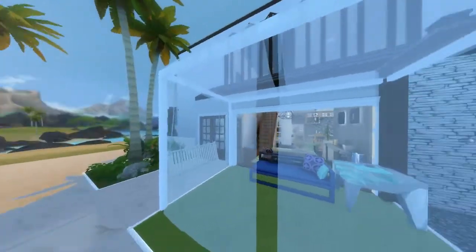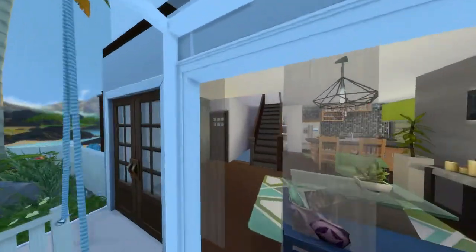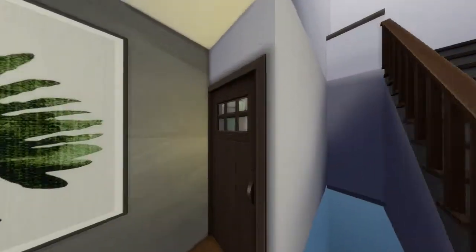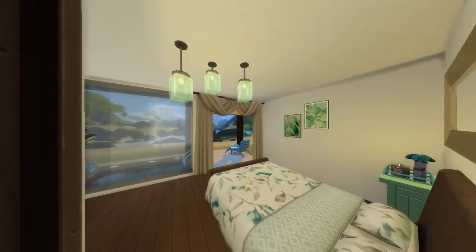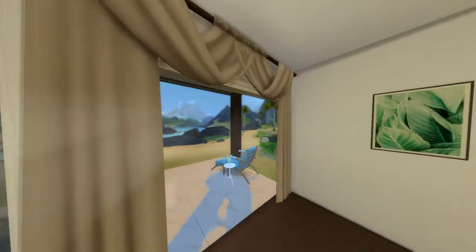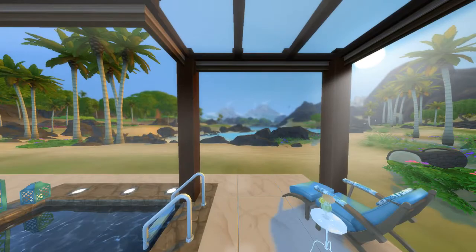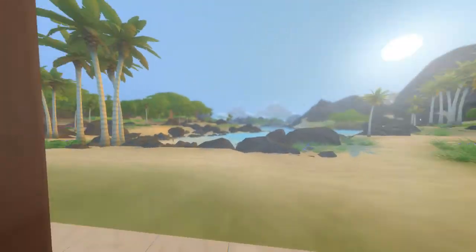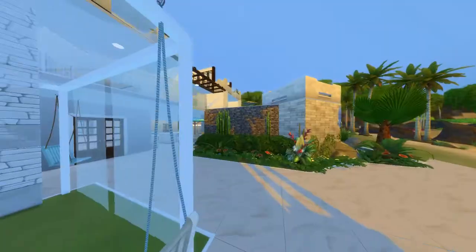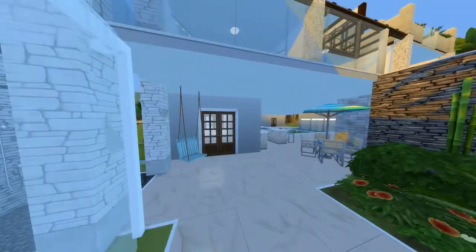We just passed an outdoor shower and now we're heading into the guest house. It's a three-bedroom guest house — there are five bedrooms in the main house and three in here, so eight total. This is my second favorite room in the house. I love it: it's ground floor so you can walk straight to the beach, it's got its own little splash pool and personal lounge area — really nice.